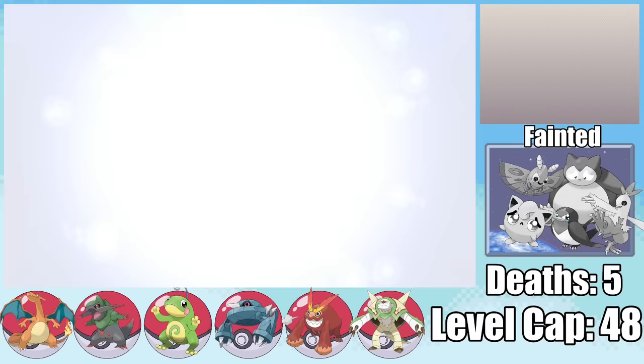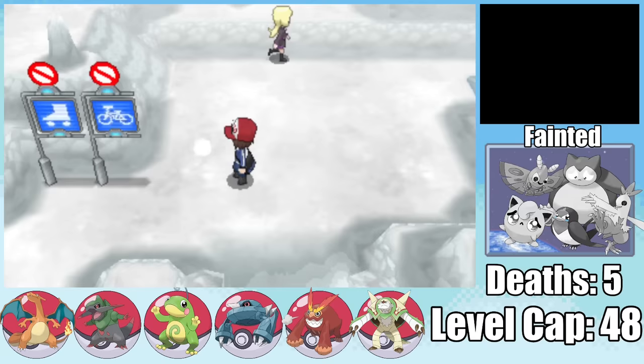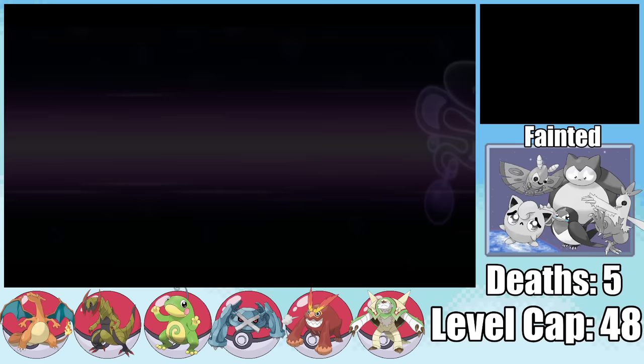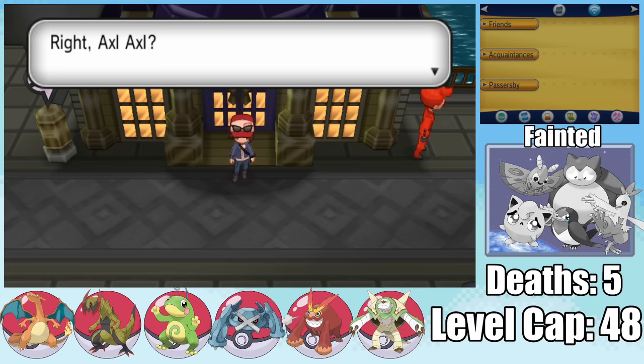I pick up an Eeveelite and an Upgrade. Heading to Frost Cavern north of Dendemille Town, we get another randomized encounter — a Forretress. Skullnik is a huge downgrade from Sturdy, but Forretress is still amazing. Fraxure can now evolve into Haxorus. Going up against Engineer Olympia with this destructive lineup, we absolutely rocked her world, no problem. As we set forth on the Team Flare saga, going up against Lysandre the first time was no problem, and neither was the second.